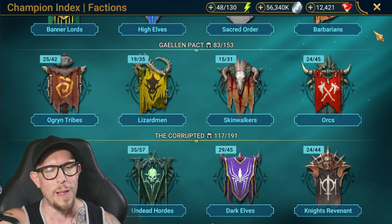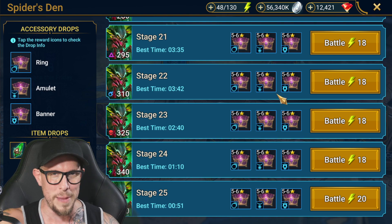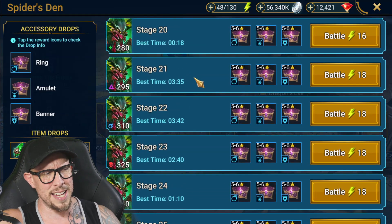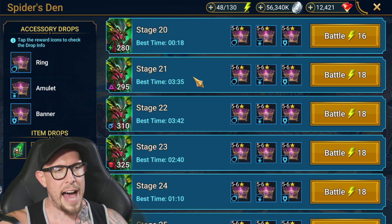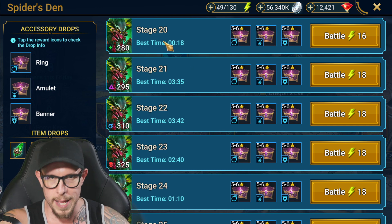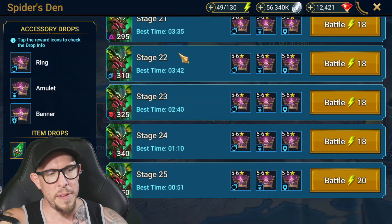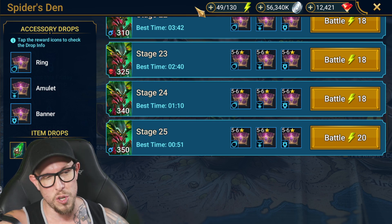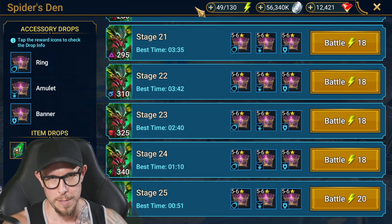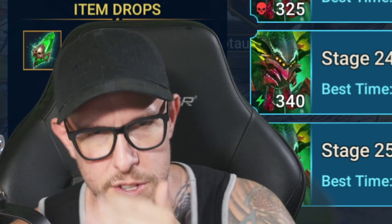Let's move on to Spider's Den where I do all of my silver farming. Spider is the toughest of the four because there are so many good HP burn champions and it's all about HP burn after stage 20. Stage 20 is pretty efficient energy-wise and a lot faster — you can use enemy max HP champions like Royal Guard and Husk. Stage 24 is the most efficient for energy. I farm stage 25 because I'm looking at two resources — energy and time — and if I just want the best artifacts possible, I don't mind paying a premium on energy.